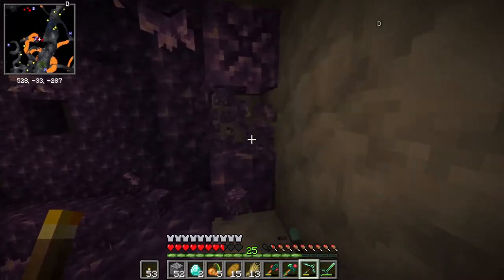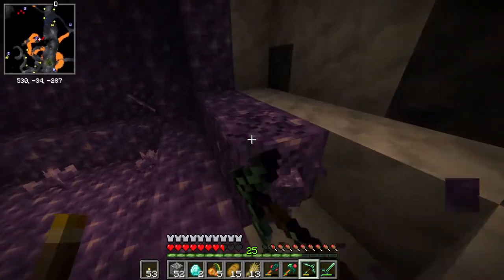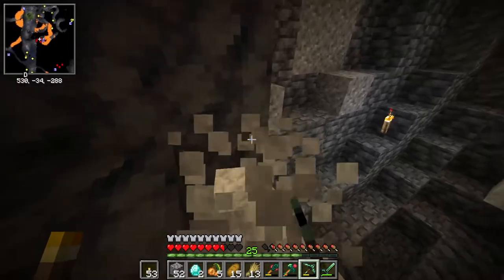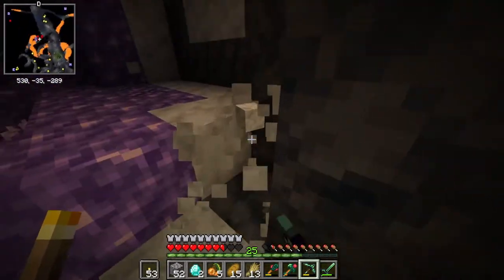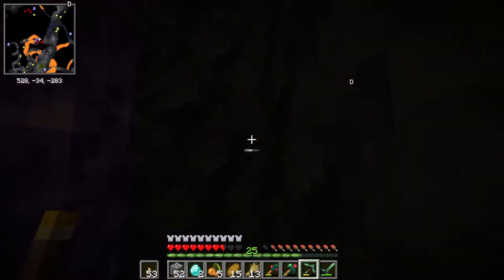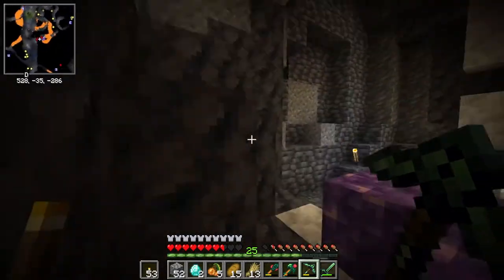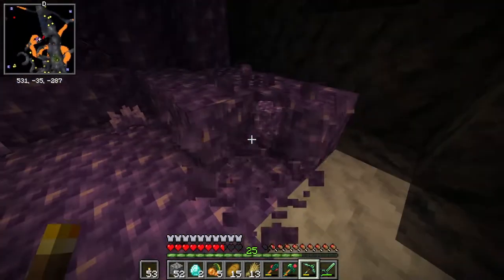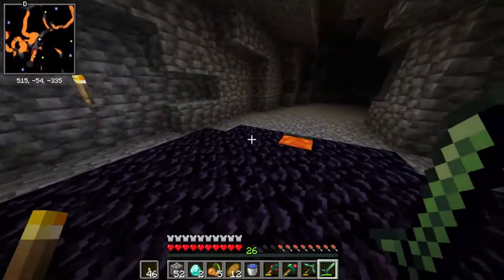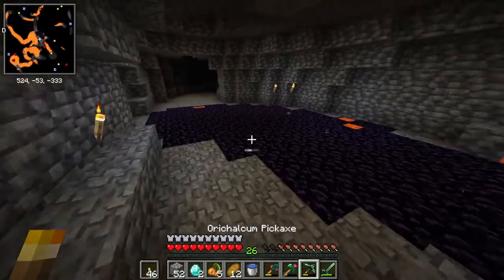I'm just going to continue mining my way through, getting as much amethyst as I can and as much calcite as I can. Then I'm gonna go get some obsidian. My hope is that since this is pretty much diamond level, my pickaxe will be able to do it. If not, I'll just have to come back once I have my diamond pick. It's gonna take a little bit. Okay, it is obsidian time - I've covered the lava entirely with water, now it's time for my brain to go numb from mining.